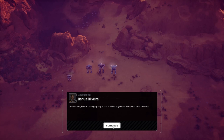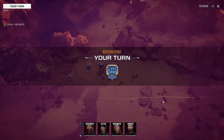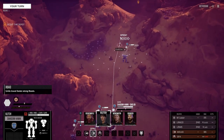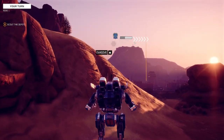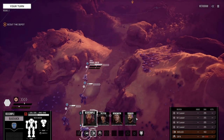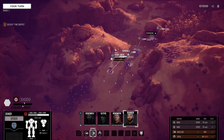Commander, I'm not picking up any active hostiles anywhere. The place looks deserted — is that a joke, because we're in a desert? Let's move up and recon the facility. Once we know what we're dealing with we can move in and occupy the depot. This place isn't so bad. Move up. I did pretty good with the scout — that was the first time I've really used the scout in combat. It worked out well.